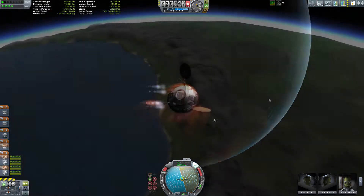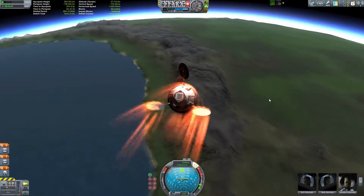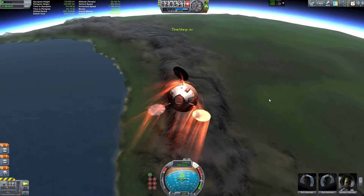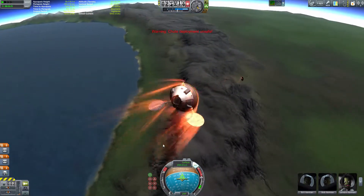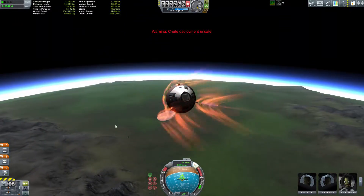Now we're separating the command pod, and we have the cool four engines there, with solar panels deployed. I actually quick saved because I was coming in too fast and my parachutes kept getting burnt up. So I thought, why not deploy the solar panels? Maybe with FAR that would create some additional drag and hopefully slow me down a little bit. Lo and behold, it worked.